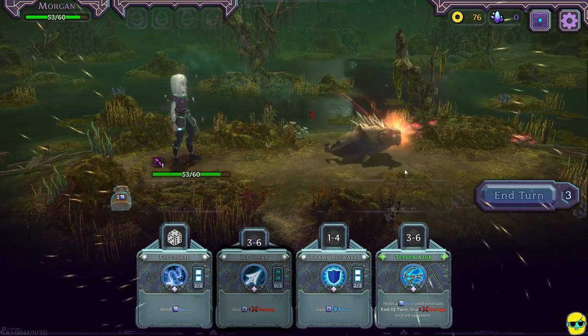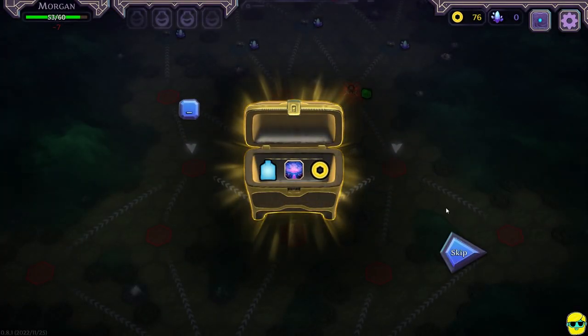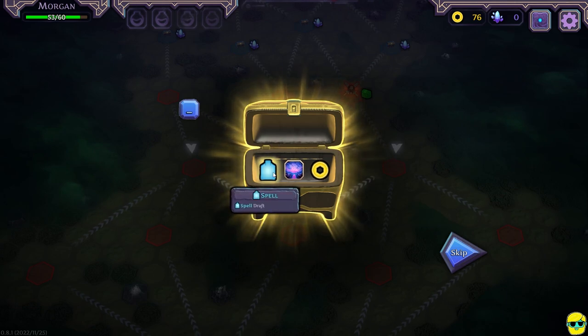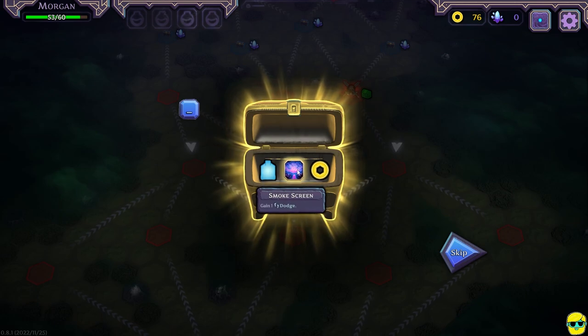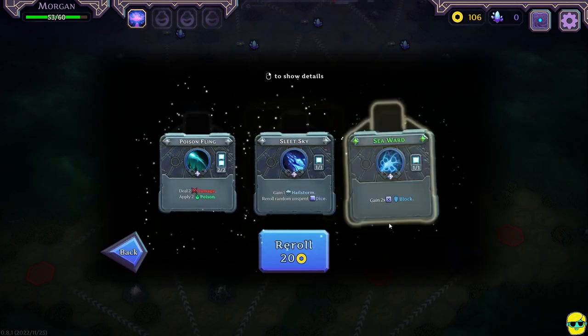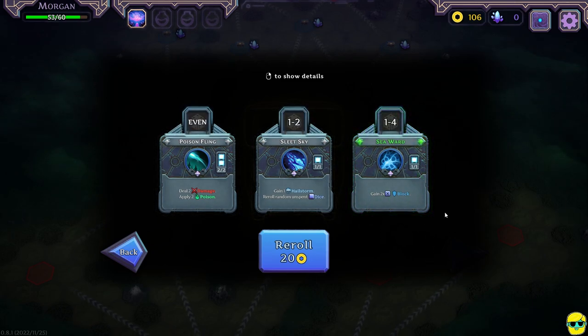We did take seven damage in that fight, which is unfortunate. We get a consumable smokescreen - gain a dodge - and we got some gold, and we got another spell draft. This is so great. So each battle, we're getting a brand new ability to use. We're really filling out. I don't know if you get unlimited of these or how many you can have at a time.